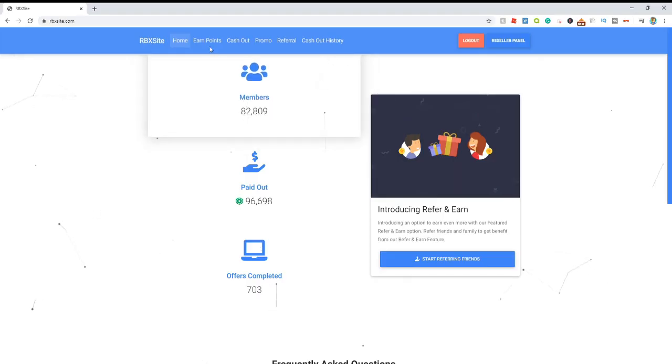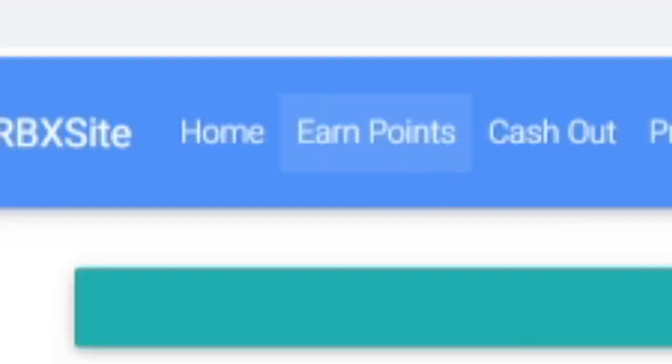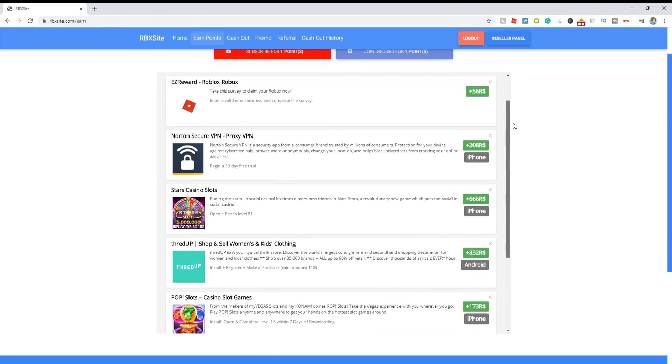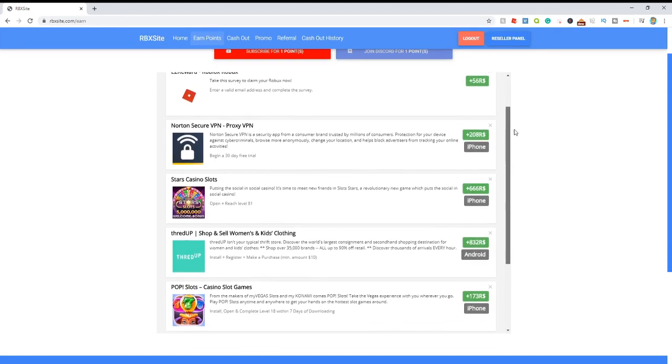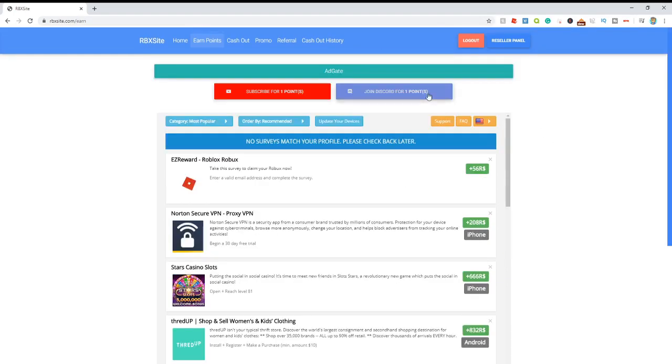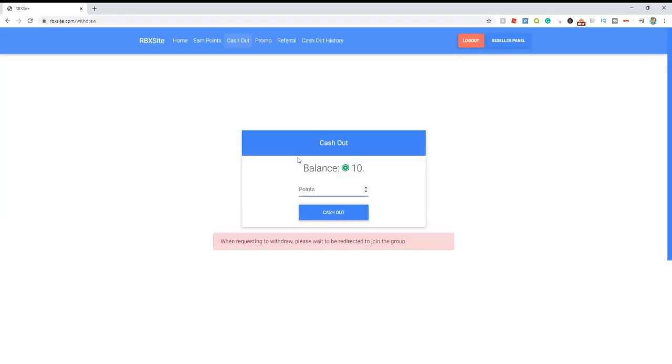Now all you gotta do is come up here to this earn points button at the top, where you can then do surveys and a bunch of different free offers that take literally minutes to do and you get free Robux for doing them. Once you're satisfied with the amount of Robux you have obtained, all you gotta do is come up to the cash out button and enter the amount of Robux you want to withdraw — just gonna enter 10 and click cash out.